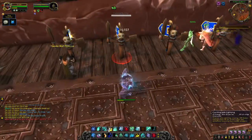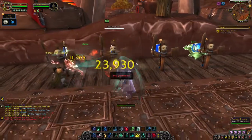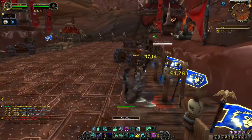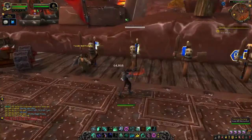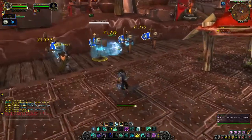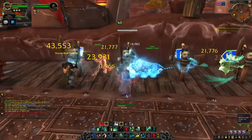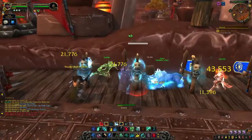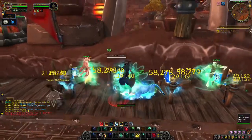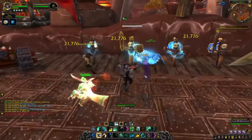Look at them go — look at us working in cadence with each other. Pretty cool, right? So one more time: big Rising Sun Kick, big Fists of Fury, Whirling Dragon Punch — pretty awesome. I probably should have had Xuen the White Tiger out there for you too, sorry about that. One more round: Fists of Fury, Whirling Dragon Punch. That's basically it for all the animations — the most of what actually changes around your character.